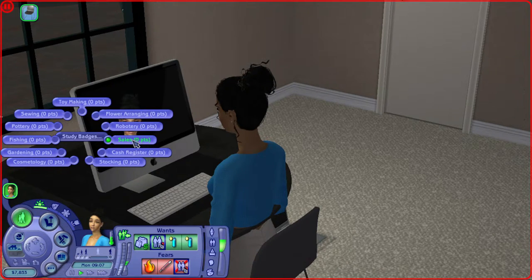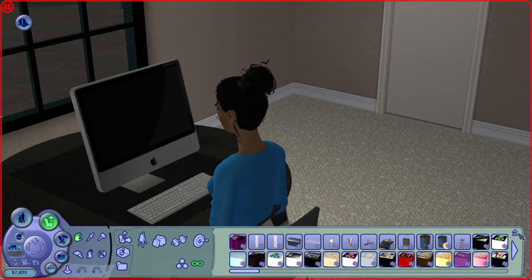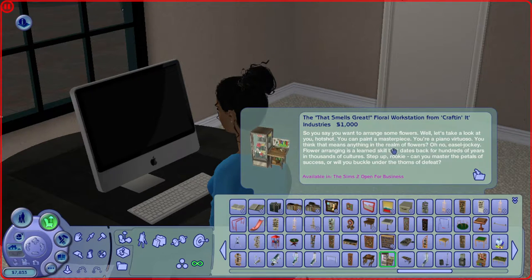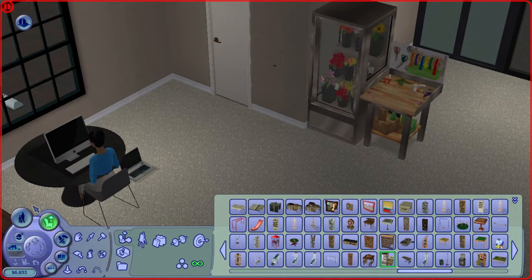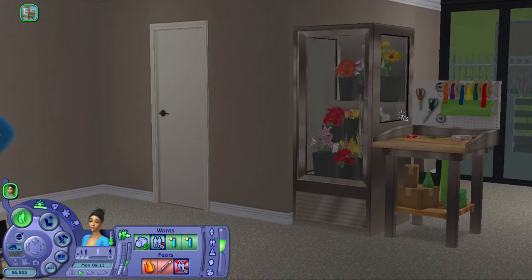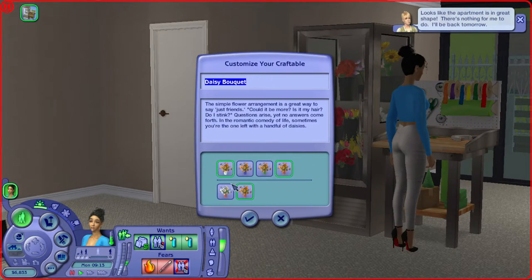You can study badges. So if your sim wants to learn sales without having to practice on the cash register, you can let them study that. If your sim wants to learn fishing, flower arranging, or toy making — because when you go into buy mode and go under hobbies you're able to see all of these workstations — you can study them from the computer. So if Teresa came here she could make a daisy bouquet; that's the way she'd have to learn flower arranging by using the workstation.